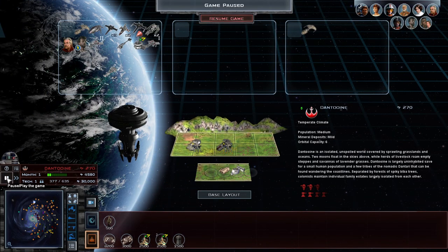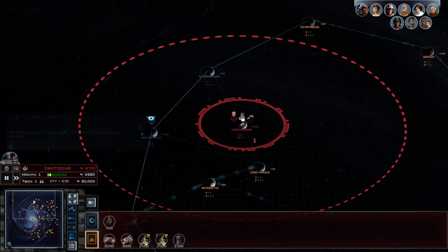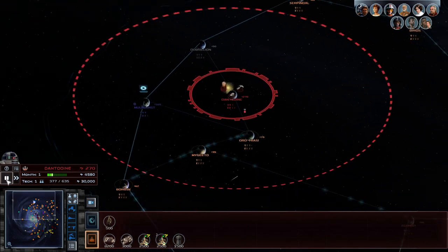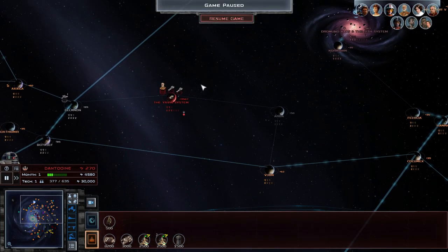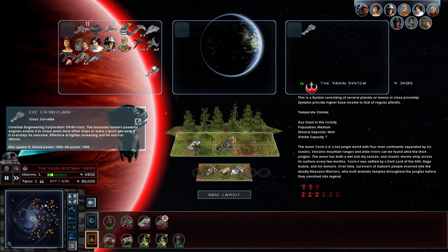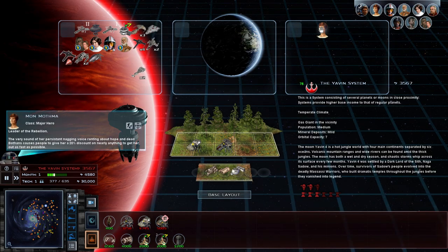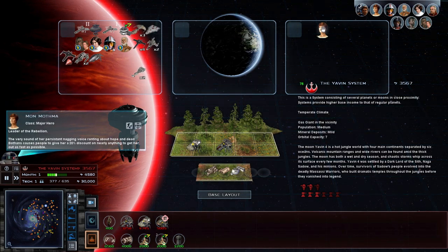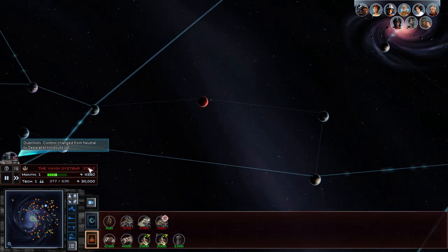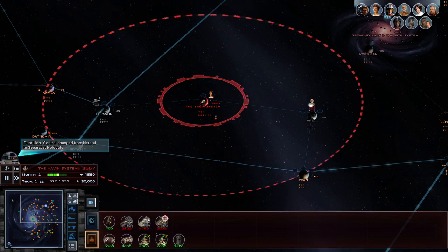Actually, do we have any stealth over here? Oh, we do — we have Kyle Katarn. Let's go over to Moonalist and also start pushing out of here. Get that fleet. I don't think you actually do anything, but you do give a lot of money, so we'll keep you there.